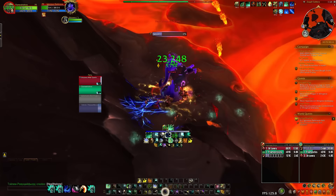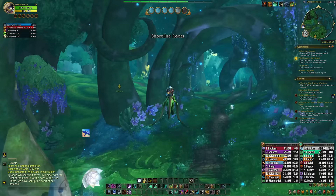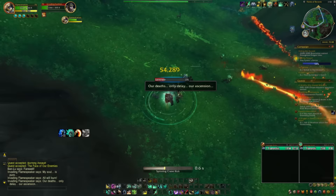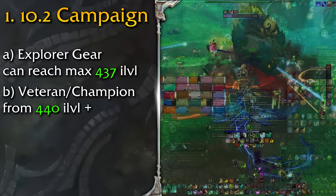Now let's talk about a more casual approach to gearing that will get you gradually stronger gear until you feel comfortable doing Plus 18 dungeons. I'll assume you're starting around item level 400, since getting a character to 70 and starting Emerald Dream content will probably push it even higher than that. The first thing on the list is playing the Emerald Dream campaign — getting your reputation with the Dream Wardens leveled up is the way to go if you prefer to take it slower. Completing the quest line, which is fairly short, will get you a full set of explorer-level gear that can go all the way up to 437 item level, and even reward you with veteran and champion reputation gear scaling from 441 upwards. Veteran and better gear can also be catalyzed into tier sets.